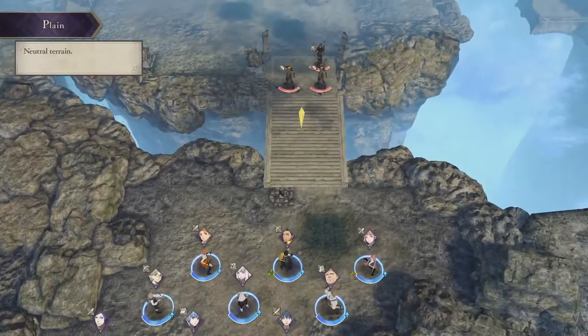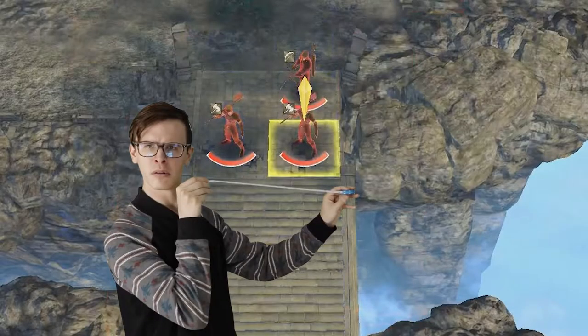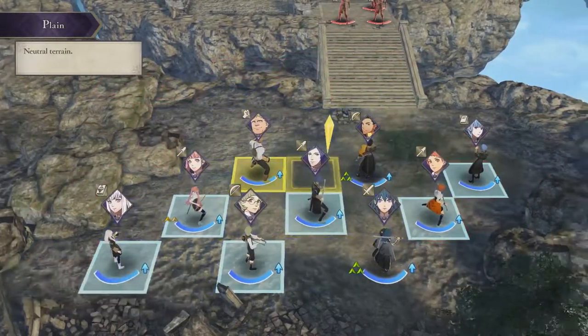So chapter 2 starts with this bridge. I like this bridge. This is a good bridge. It's two characters wide, limiting the available options for your students, and it immediately has you make a choice between two strategies.